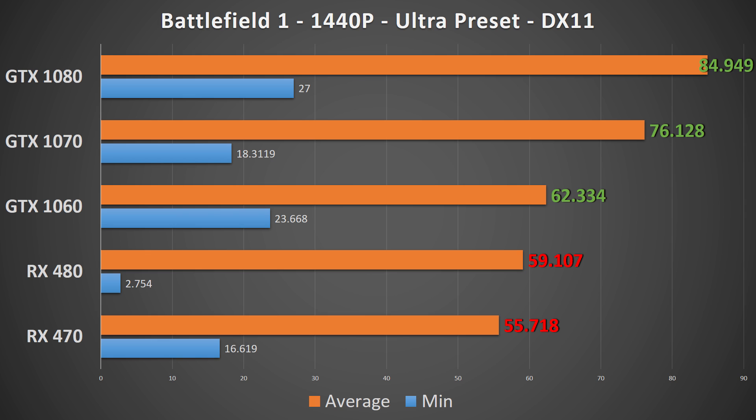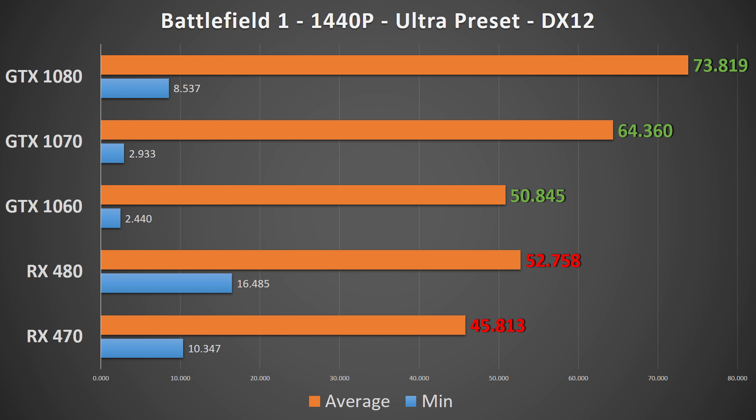At 1440p in DX11, the AMD cards were just over 55 FPS, with the 480 nearly averaging 60, and the 1060 going just above. The 1070 and 1080 each provided some fantastic average FPS. DX12 shakes things up again with each card dropping their average FPS: the 470 lost 10, the 480 lost 7, the 1060 lost 12 to place below the RX 480, and the losses on the 1070 and 1080 are 12 and 11 FPS respectively.